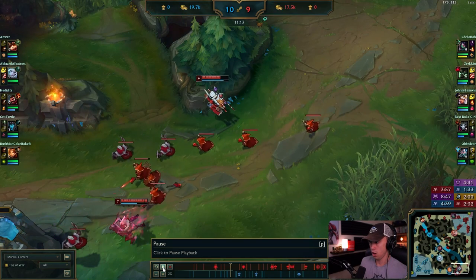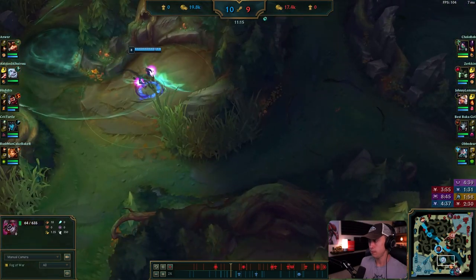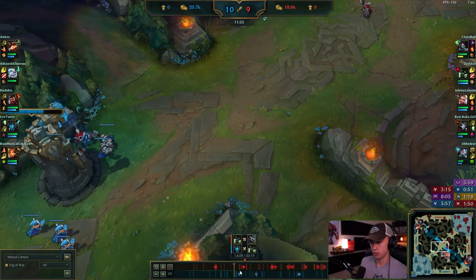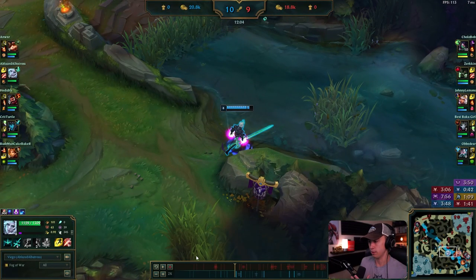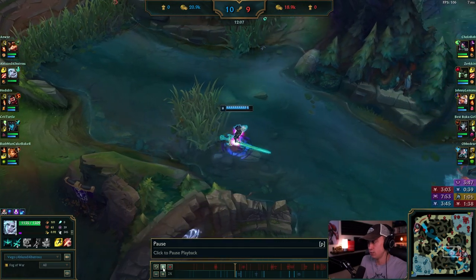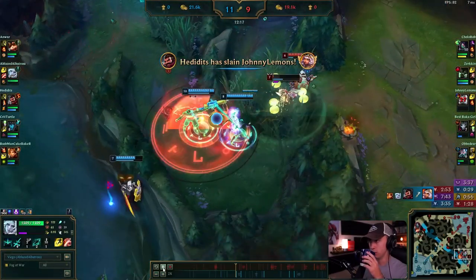I actually like this timing — the wave was crashed and they were just getting back to lane with items and they were pushed up, so that's good timing. There are a lot of little things that could be different about this game based on one or two plays earlier — dragon, dropping the Rift Herald mid — nothing crazy, just a little more efficient pathing, a little smarter with objectives.